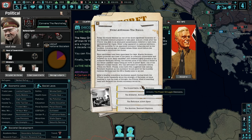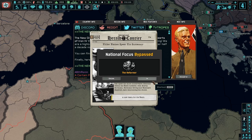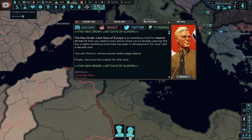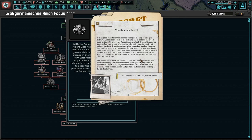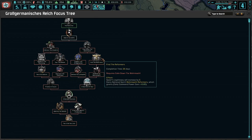It looks like now we're choosing Hitler's successor — we're going with the reformer Albert Speer. National focus bypassed: 'The Reformer.' Hitler named Speer his successor. Now we have a completely new national focus tree, which is pretty cool. That's part of what they mean by secrets — you can't plan too far in advance because you only see so much of the focus tree, and these are short chunks: a couple of months worth of focuses and you're already into the next thing.